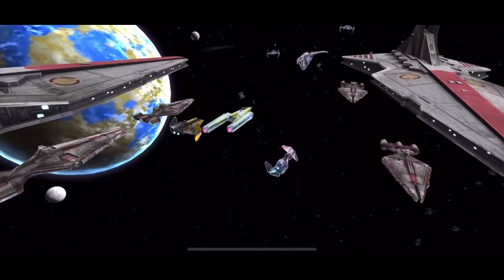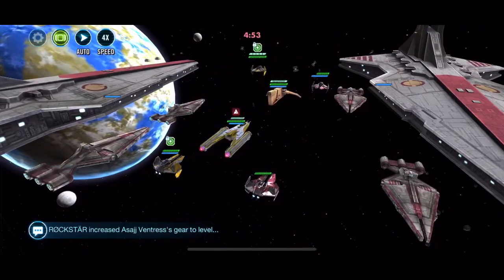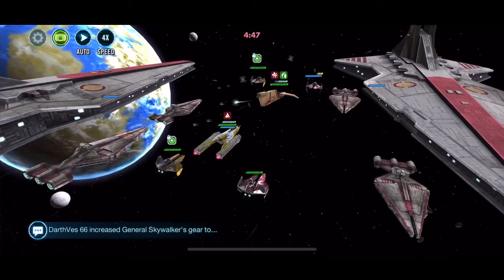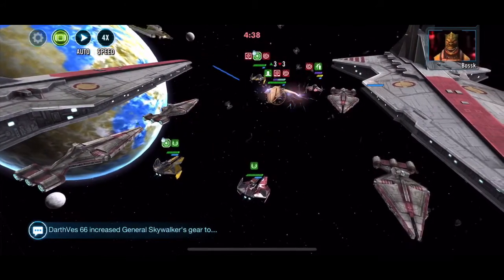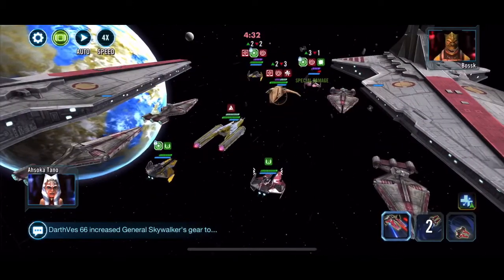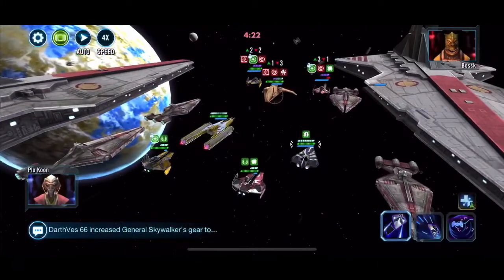The only thing left to do is this battle. I'm running the Ahsoka lineup, same as my opponent who has Houndstooth. I can't ability block their Houndstooth so it will taunt immediately, putting me at a grave disadvantage - especially as my Y-Wing Bomber is now ability blocked and can't taunt. I didn't get the retribution because Ahsoka wasn't debuffed.